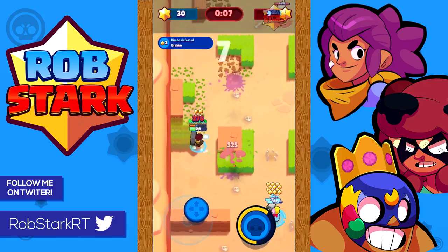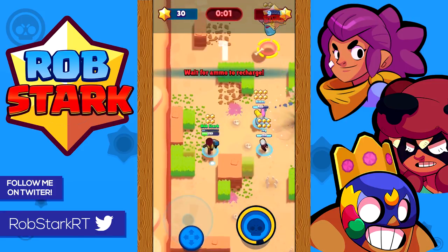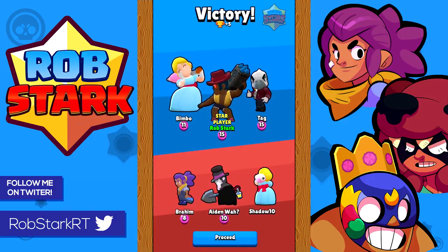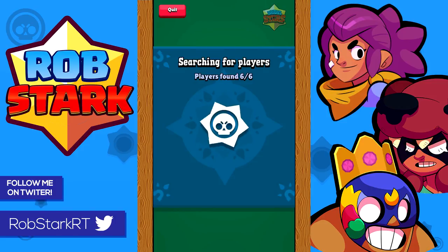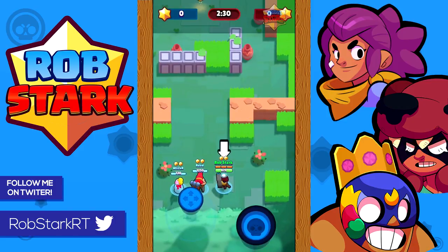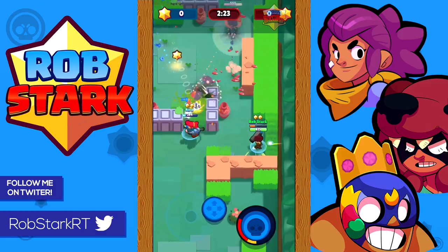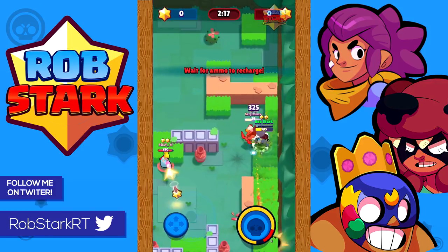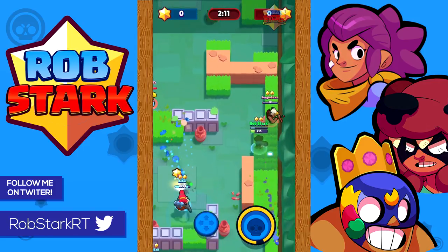Brock versus Pam is not a great matchup — it's going to take around four shots to kill Pam, or more if she's standing near her healing turret. Try not to get in range of her shots very often; just try to chip away at her to help your teammates. If she puts up her turret, similar to Jesse, it's your job to try and take it down. Often enemies will group up near her turret, making it a great spot to use Brock's super — at the least you'll kill the turret and usually get a couple hits on enemies too.